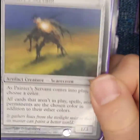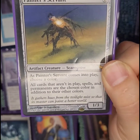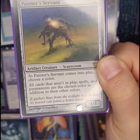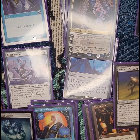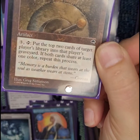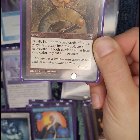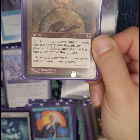Here's one half of the combo — the Painter's Servant. When it comes into play you choose a color, and it doesn't matter what color cards are because all cards that aren't in play, spells and permanents, are the chosen color in addition to their other colors. Then you go look for the Grindstone, which makes somebody mill endlessly because all the cards in the game are now the same color. I can pay three, tap it, and put one of my opponents on the mill train.